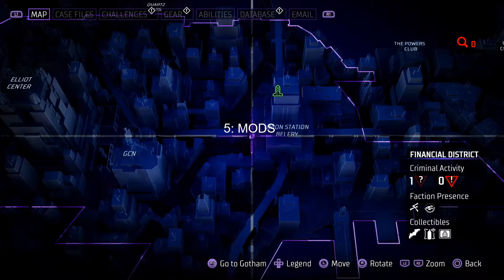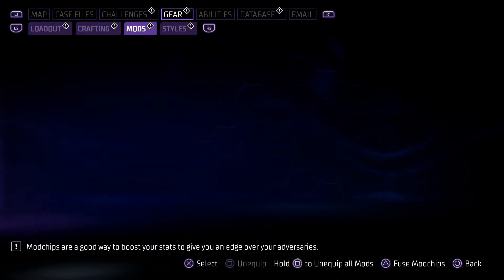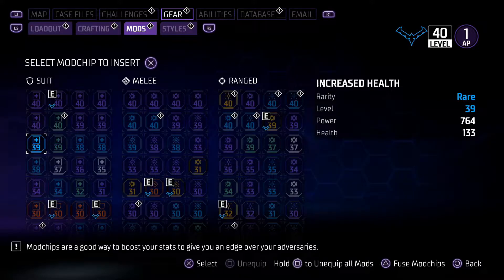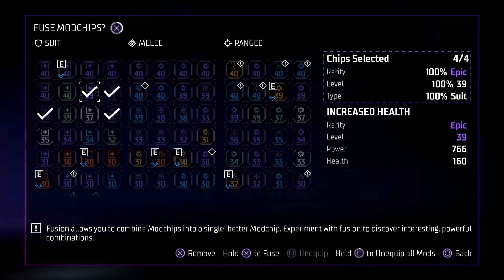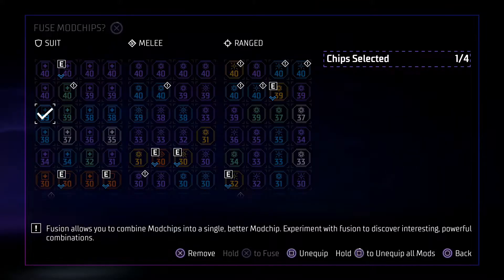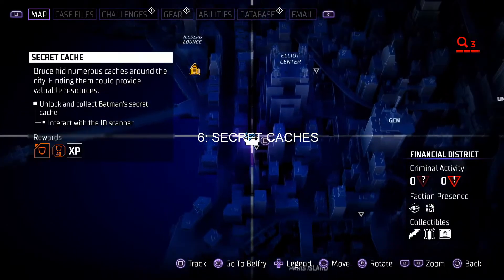Now for the fifth tip — around level 10 to 13 you will unlock mod slots for your gear, which is a great way to add more damage, defense, and health to your stats. I recommend using the fire element because its damage-over-time effect melts enemies. Frost element is also a good choice as it immobilizes and weakens enemy defenses for massive damage. In the mods tab, you can fuse four mods together to create one with better stats — preferably ones with the same type and rarity. Fusing four white mods turns them green, and green turns blue. If one mod is a higher level than the others, don't worry — fusing them will result in the new mod obtaining the highest level.